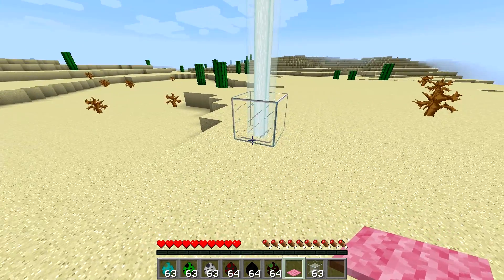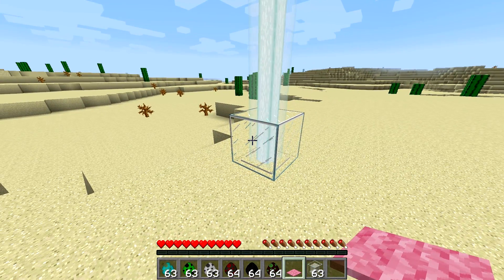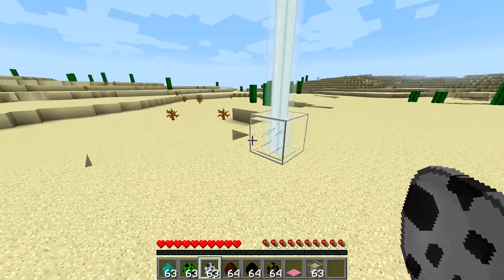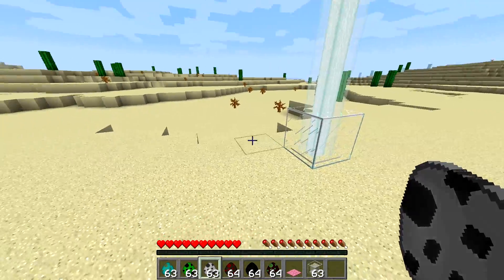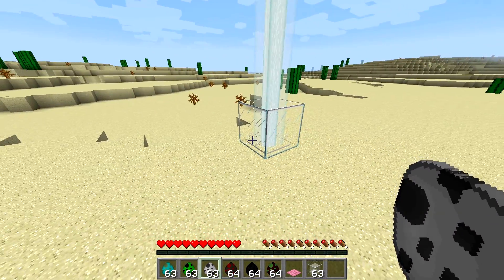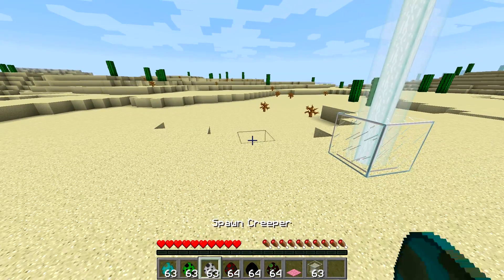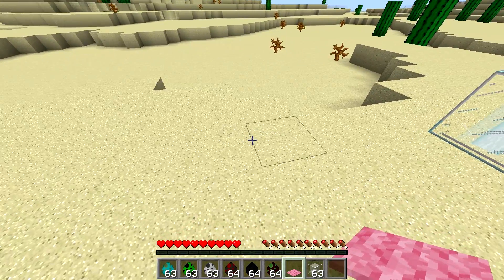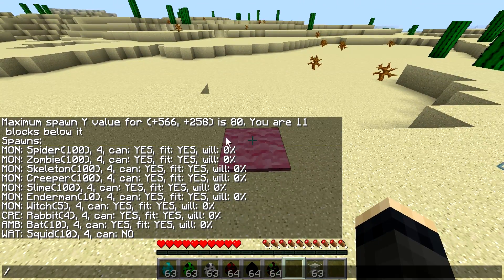It tries to spawn up to three packs of mobs of possibly different types around the initial spawn location. For every pack, it selects a starting point up to five blocks away in X and Z directions from the initial spawning point, and chooses a type of mob appropriate to that particular location. For instance, it can spawn spiders, zombies, skeletons, creepers, slimes, endermen, and witches.